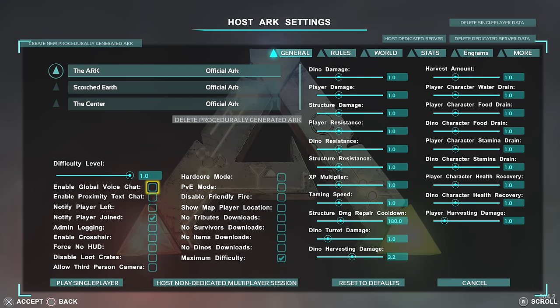A few things you might not need if you're playing single player, but occasionally I have subs come on: I enable global voice chat so everyone can hear each other on the server. I don't turn on proximity chat — I like it so that everyone can hear and talk to each other. I'll put notify player left and joined on. Simple stuff. Admin login — once you've activated cheats once by having admin login on and doing a cheat, you don't need to keep this on. The game remembers that you've had cheats on, so you can still do cheat commands on your single player world.